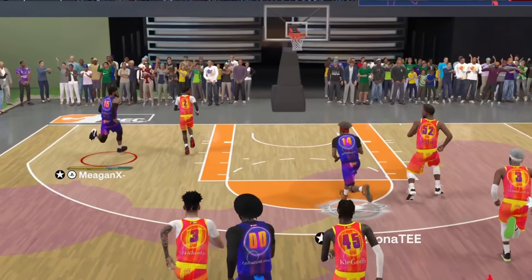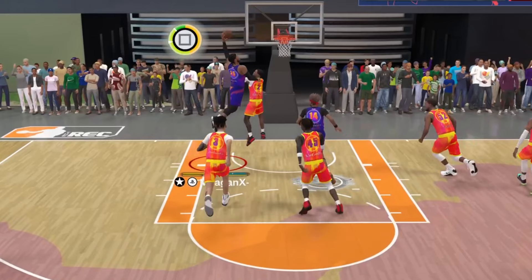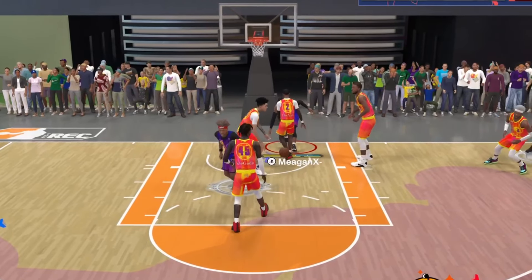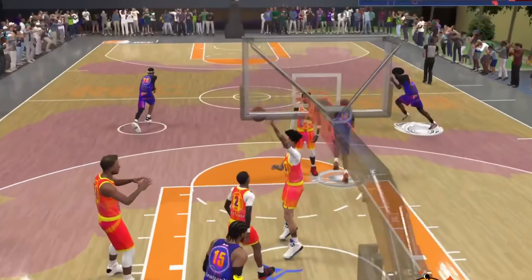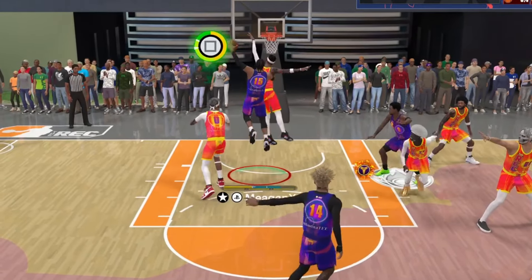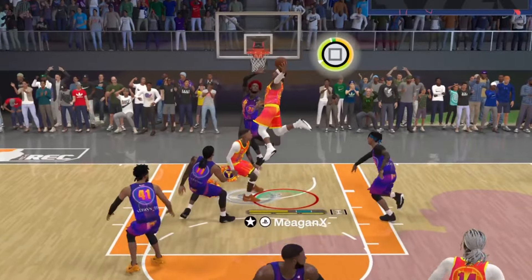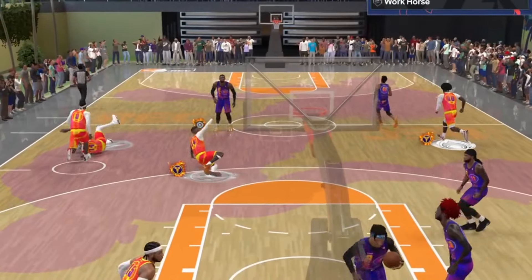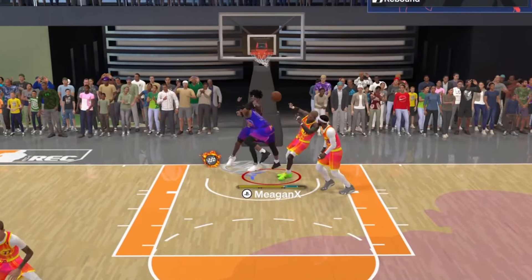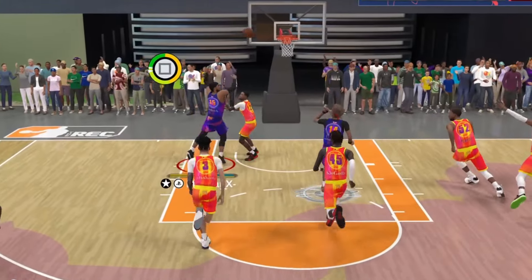The next clip is going to be a contact lob animation. You can see the defender is getting forced into this lob animation. A lot of people still struggle with catching lobs, but the green window for lobs is huge — you have so much time to get it within that little circle. Look how big the circle is. All you have to do is get it in that green window. It's the biggest green window in the game. Just take your time, pay attention to the little circle, and you're going to finish that dunk 90% of the time.